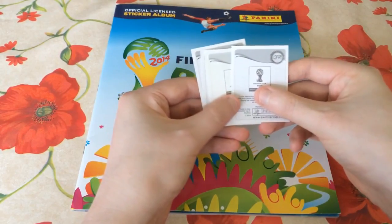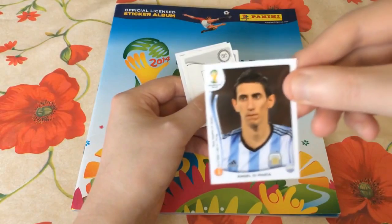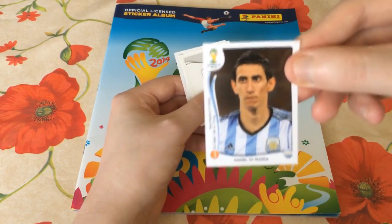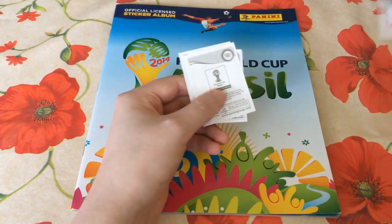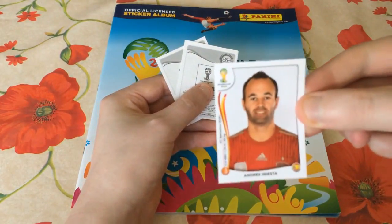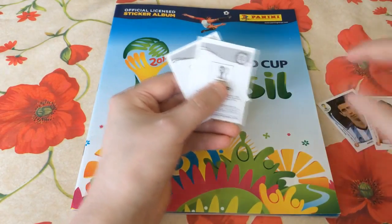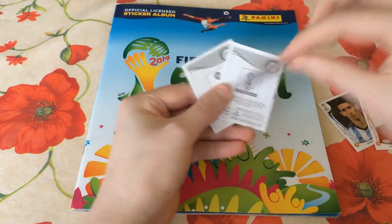Let's get cracking with the packs. We actually pull Angel Di Maria as the first card — that is a fantastic pull to start us off for this second week. Very pleased with that. The second one feels shiny. It's not shiny — it's Andres Iniesta. What a pack so far! Wow, that is absolutely superb. Two world class players in the same pack.